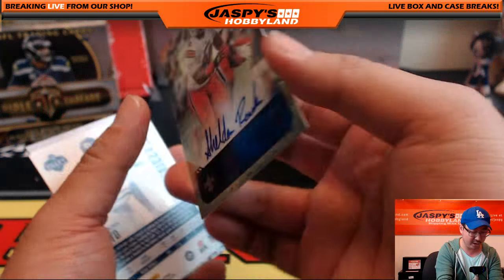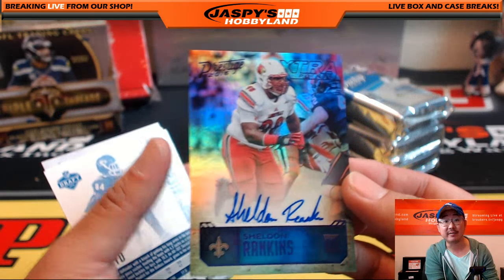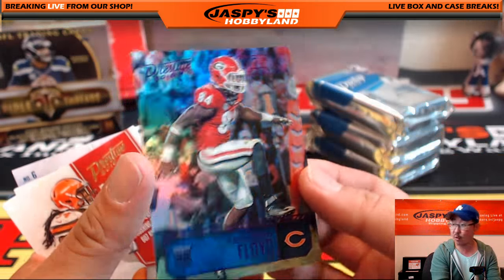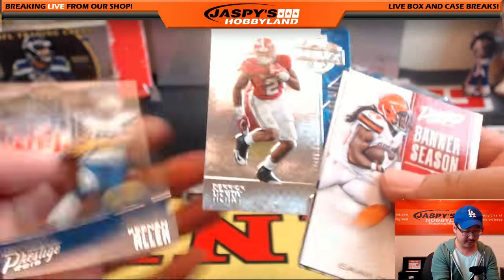Sheldon Rankins, 11 out of 100, autograph for the Saints - nice Saints hit going out to Steve Lopez. Leonard Floyd, 40 out of 100 for Da Bears, Jeremy with that. And then some inserts - there's Derrick Henry back there, there is Keenan Allen.